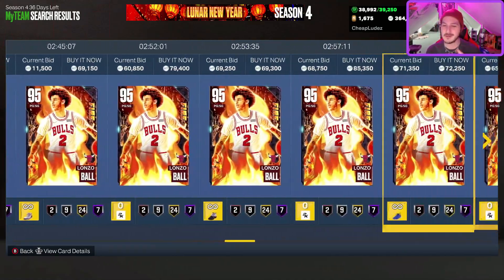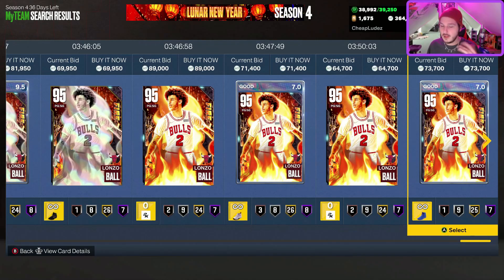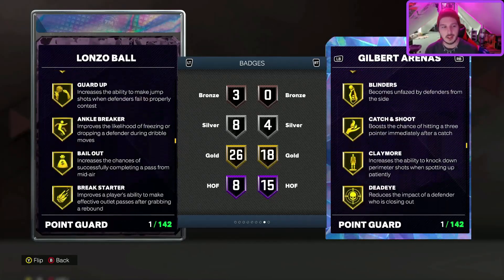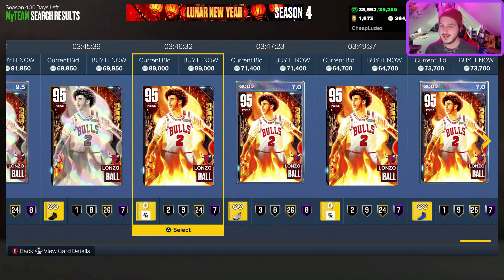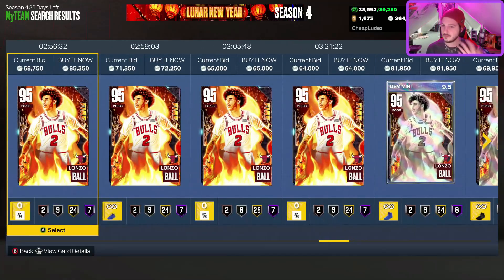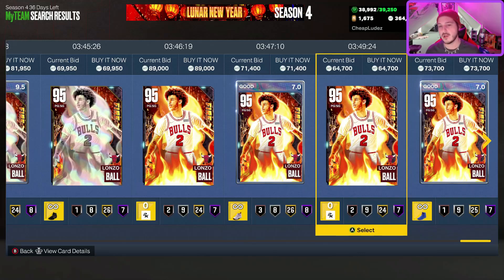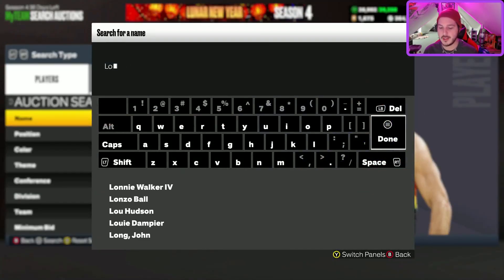Number 10: Lonzo Ball. I was just saying the center position is down horrendous, and the point guard position is down absolutely horrendous too. Lonzo Ball is one of the best offensive point guards in the game if you can get used to his jump shot — and a lot of people do like it. He's got a great combination of size, rim running ability, playmaking, and defense. He's basically a way better Jason Kidd. His jump shot is a little slow but not as horrible as people say. For 60,000 MT, he's the best defensive point guard you can buy.